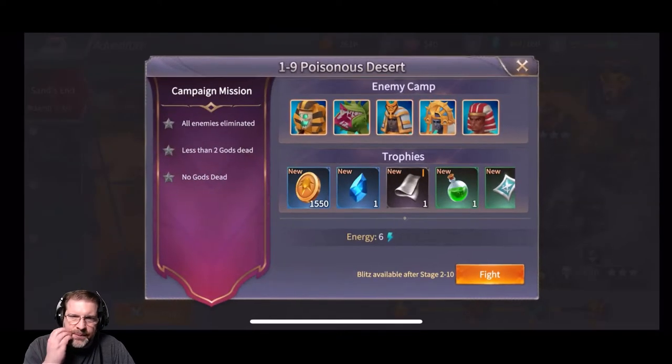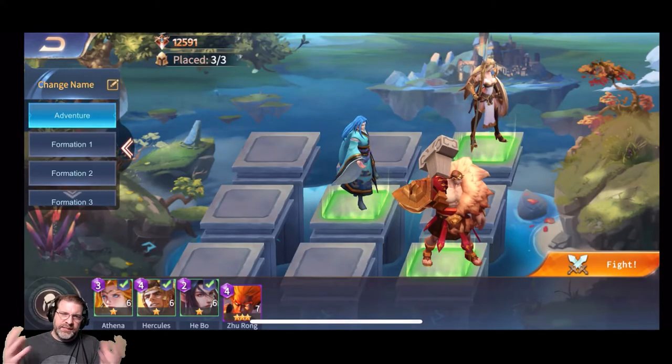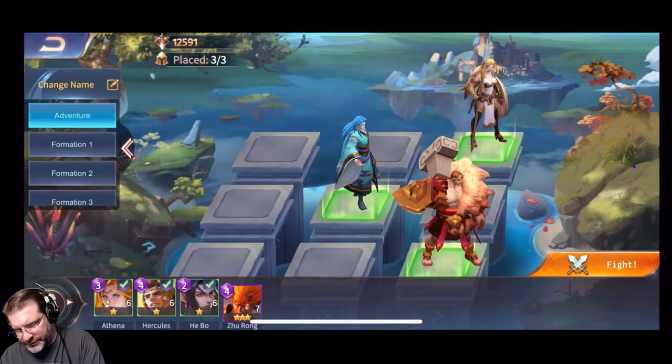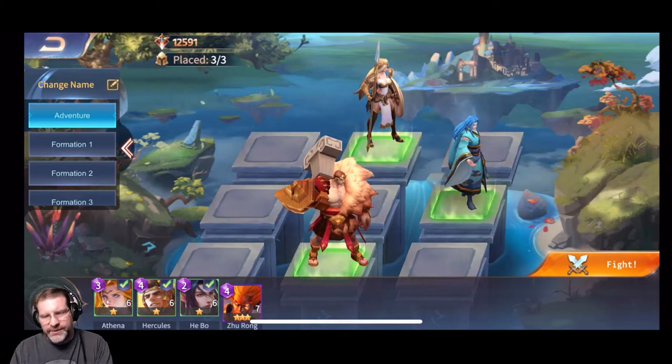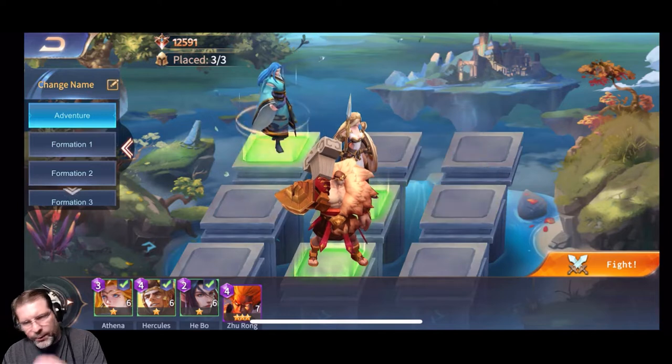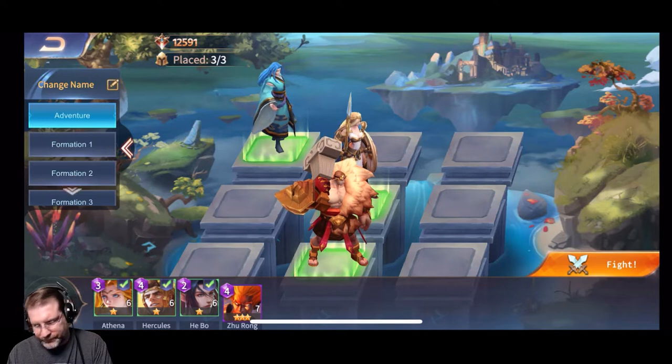As you can see I'm still fairly early in the game. When you go in here it does tell you how you can three-star your mission: all enemies eliminated, less than two gods dead, and no gods dead. So as long as we can do that we should be able to. You can see what kind of rewards you can get in this game. Now this is something I thought was pretty interesting — you can move your characters around and create different formations, whatever might work best for you. So I'm going to do that right here and see how that works out.